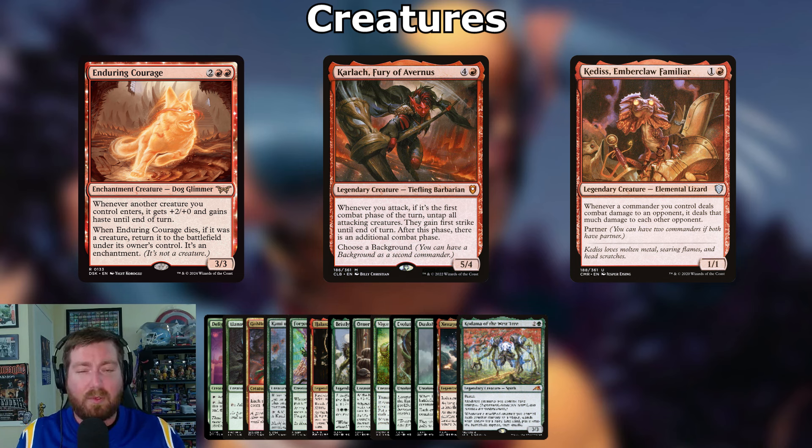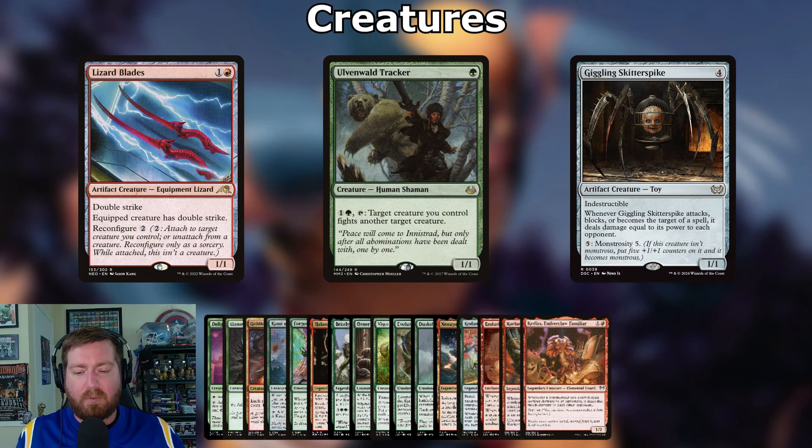Lizard Blades: one and a red, 1/1 artifact creature equipment with double strike. Equipped creature has double strike; reconfigure for two. Ulvenwald Tracker: one green, 1/1 human shaman — pay one and a green, tap it: target creature you control fights another target creature. Just a fight spell on a creature — keep fighting Wolverine with everybody.